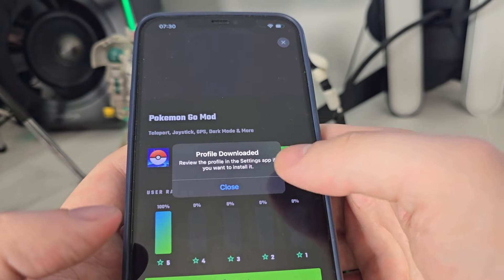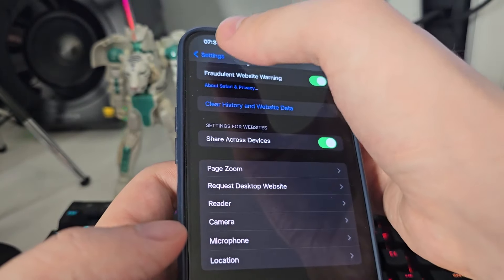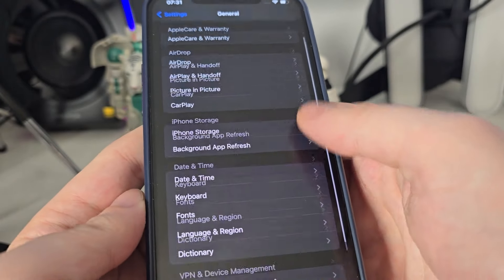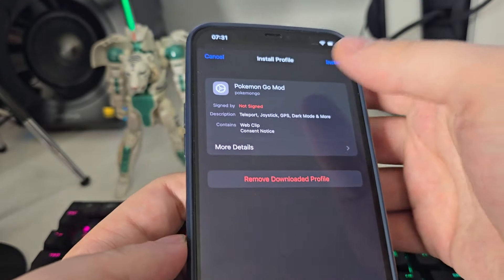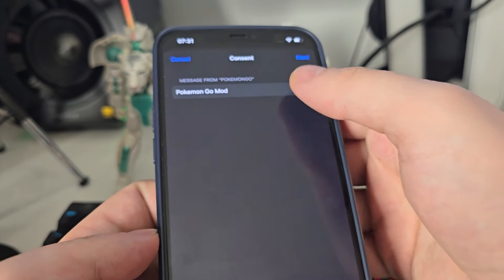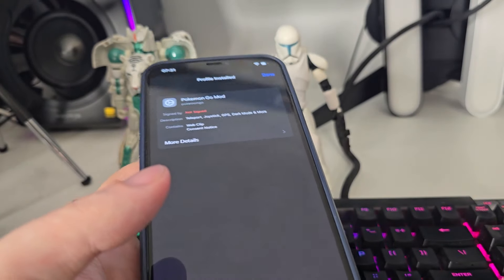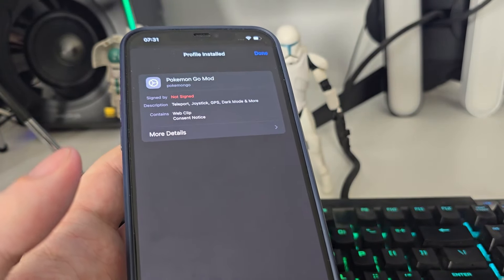Press Allow, close, go back to your Settings, then go to General, scroll down to VPN and Device Management, and you will see Pokemon Go Mod — press Install and type in your passcode. Press Next, and voila — you now have Pokemon Go Mod on your home screen.